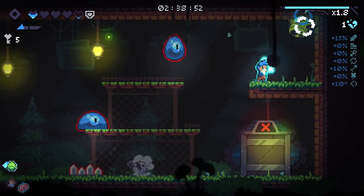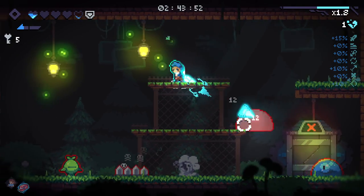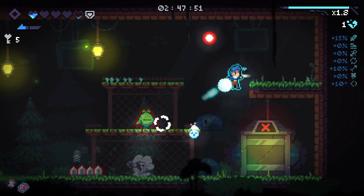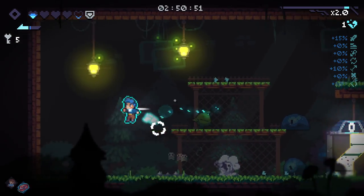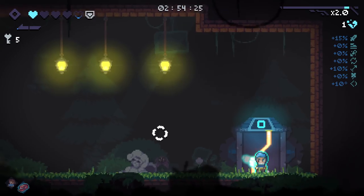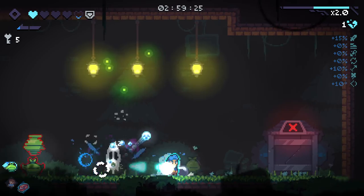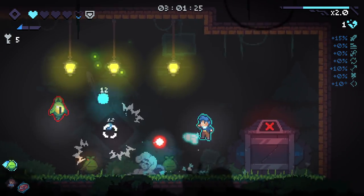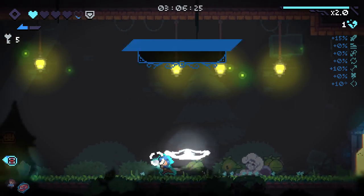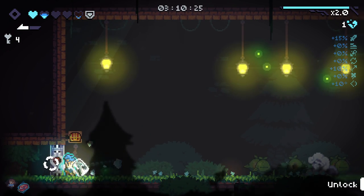There's our next hive - we can destroy that. I don't know if you can make it up here. You definitely can. Got him. More heals. Hopefully we can get a flawless here as well - that'd help out a lot. We're doing really well so far, I think, despite having an early loss. We've actually got a much better run going on here than we had before. We've got so many keys as well.